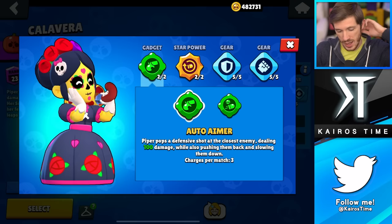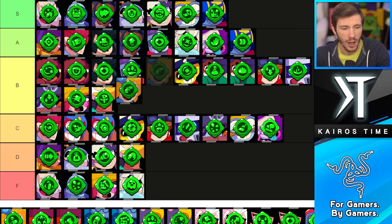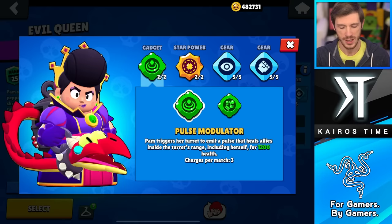We have Piper, and Auto Aimer is actually pretty solid but it only counters tanks, whereas her Homemade Recipe is just too strong — it really is. Auto Aimer is going in the B tier because it's not used every single match when you're playing Piper, whereas Homemade Recipe is going in the S tier.